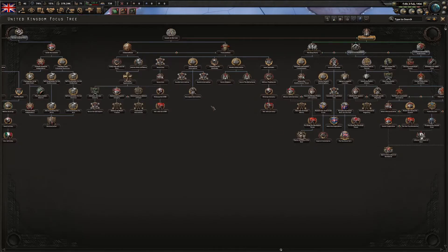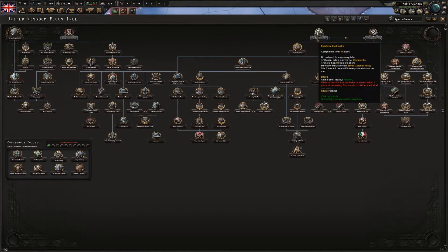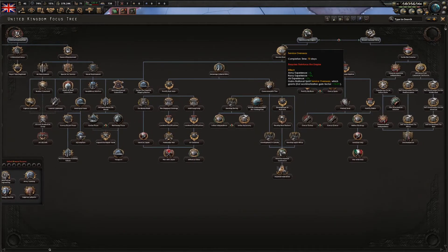With 'A Change in Course' complete, now we're going to go here. I'd like to 'Reinforce the Empire' - for that stability bonus - and we can also go for 'Limited Rearmament'.